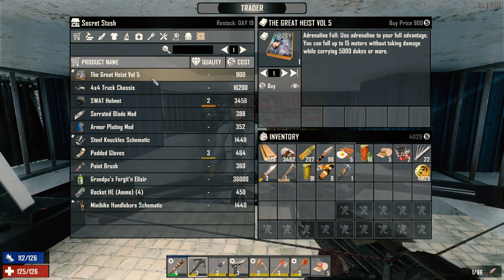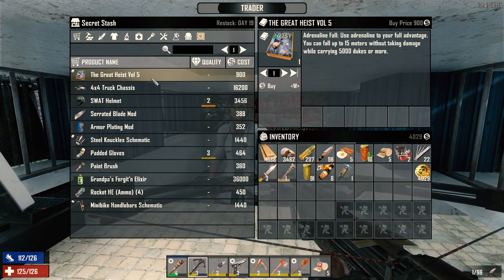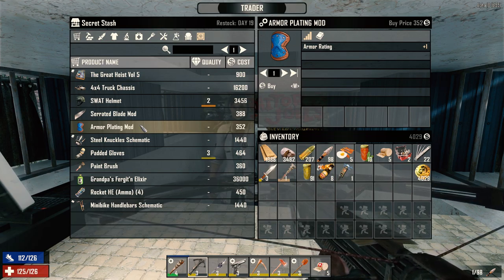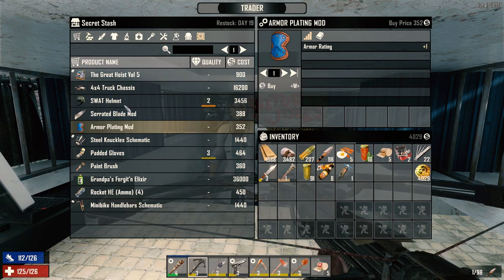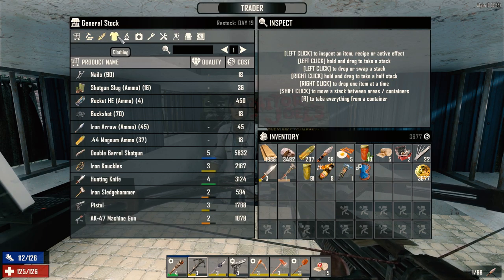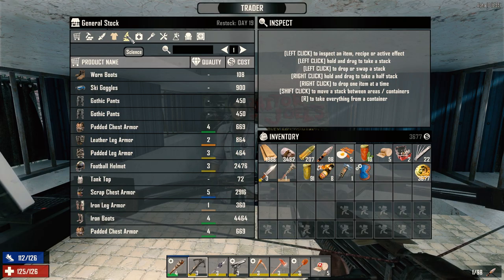The Great Heist Volume 5 — 15 meters without taking any fall damage while carrying 5,000 Dukes or more. I want to get some HE ammo too. Steel knuckles. Armor plating — we could put armor plating in something. It's only plus one armor rating though. Every plus one counts. Forged steel. HE ammo. I think we're good.